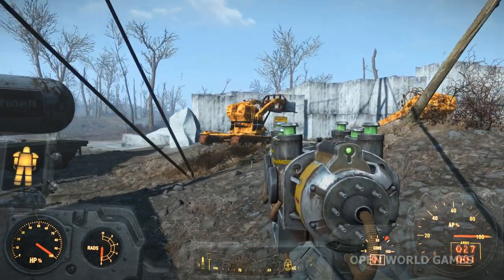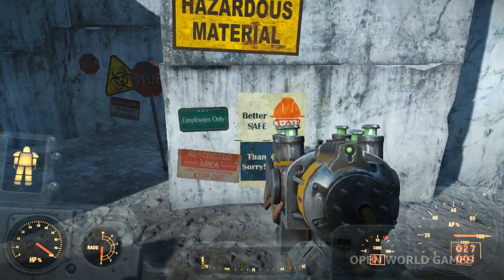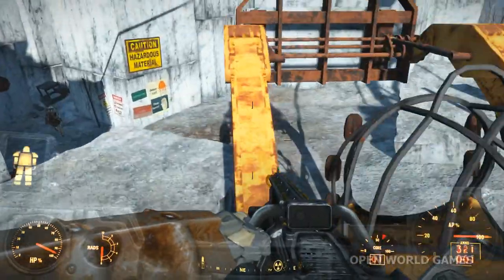To get to the Hazmat Suit you have two choices: go through the front door and risk dying in a heap of bullets or irradiated material, or climb up on one of the excavators and go around.